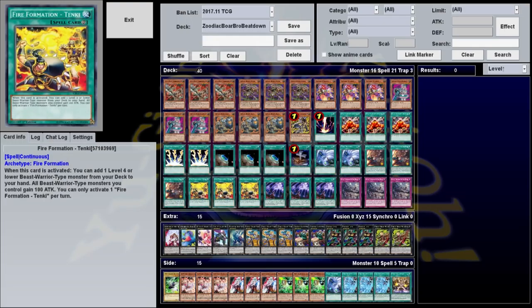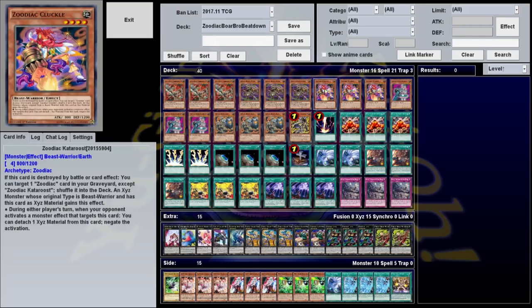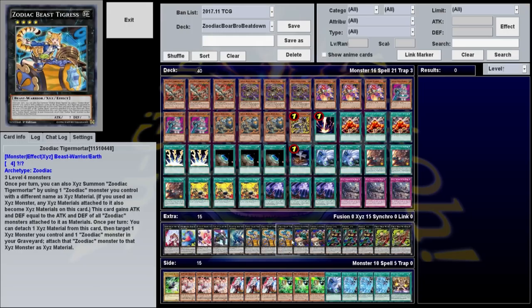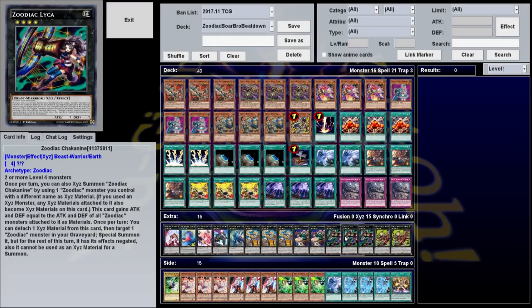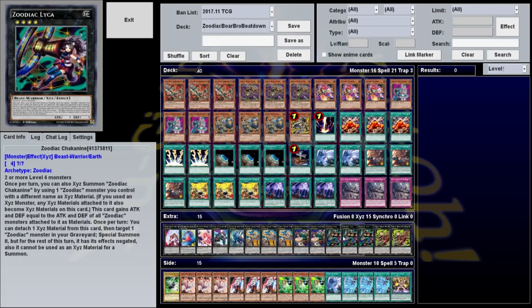What I like to do, especially if you start with Tenki, is activate Tenki, activate Barrage, blow up Tenki to summon anything, then Normal Summon. Most of these Zoodiacs if you're going to summon them normally take five monsters, but Chakanine you can do with two. So if you want to get a head start on stacking as much attack as possible, you can Normal Summon a Zoodiac, summon another one with Barrage, and put them together to make Chakanine — a more effective way to stack things up.